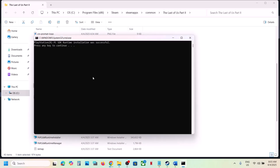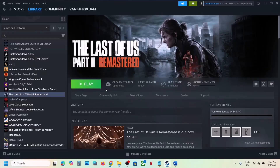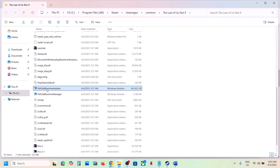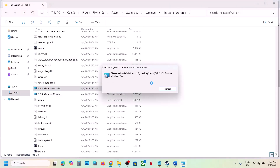Once that's done, press any key to continue to close it, and then launch the game and check. If it's still not working, go to the game installation folder again. You can see the PSPC SDK Runtime Installer — double-click on it, do the same thing, and let the installation complete. Then launch the game and check.